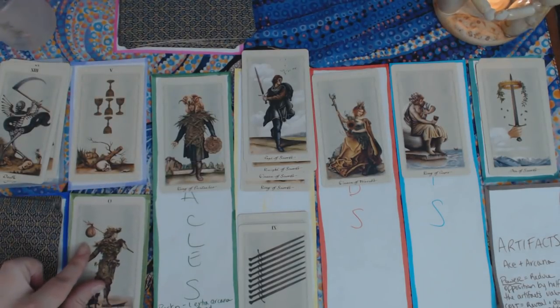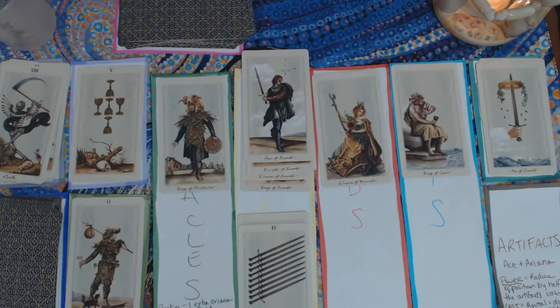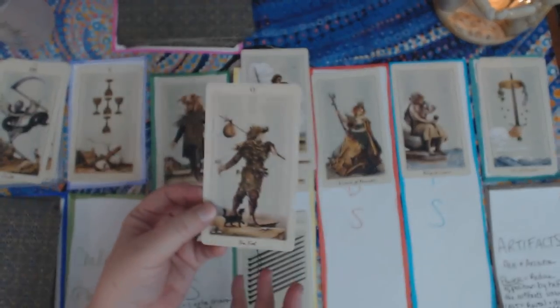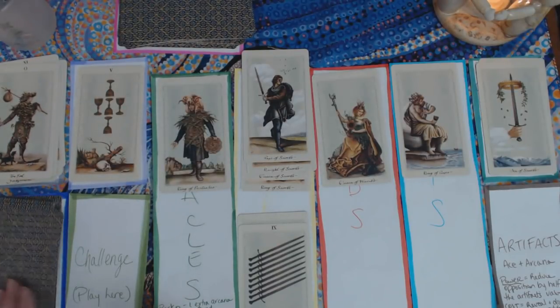The Fool comes up — that's zero. I'm pretty sure I get a pass on this one, since you need minors equal to or greater than the number. Zero means there's nothing to match, and if you had to Endure with zero cards to discard it makes logical sense. I'm going to say I'm good and move the Fool on by — a nice little break.